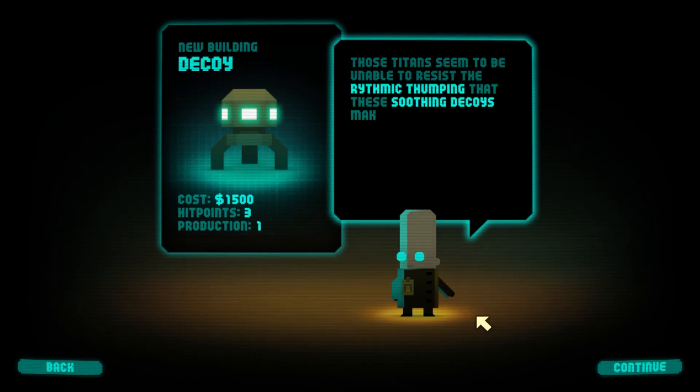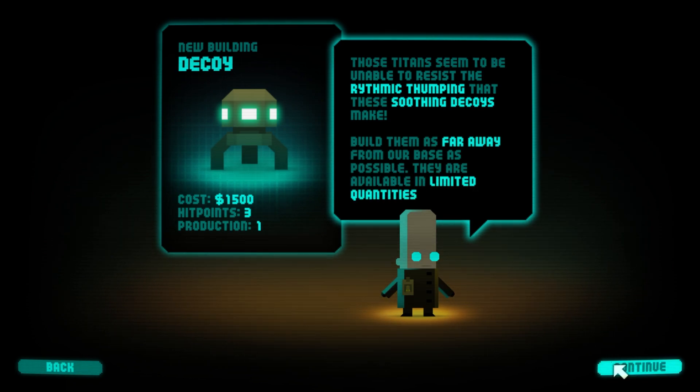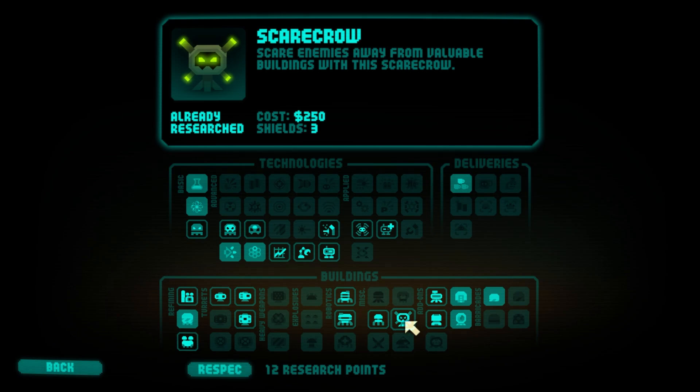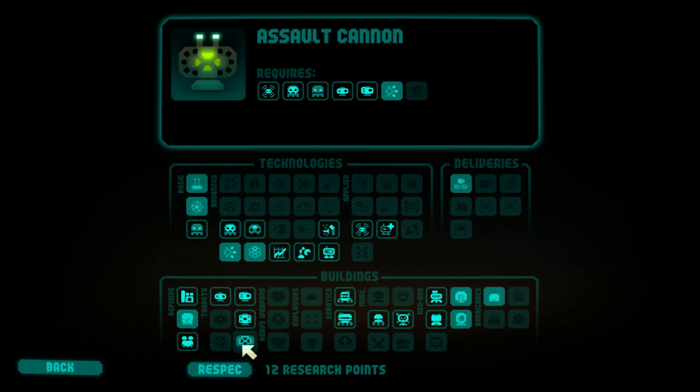Titans seem unable to resist the rhythmic thumping that these soothing decoys make. Build them as far away from our base as possible — they're limited in quantities. But what if I lured them in between the scarecrow and the decoy? I feel like that could work really well.